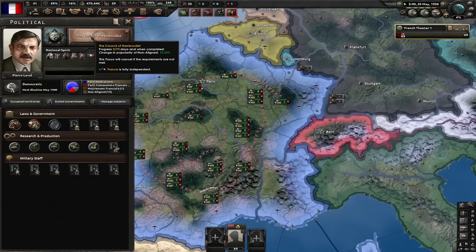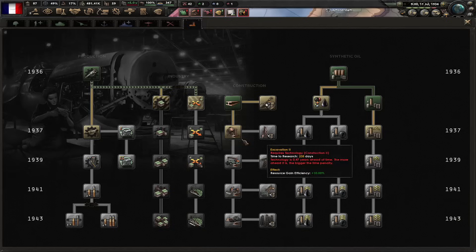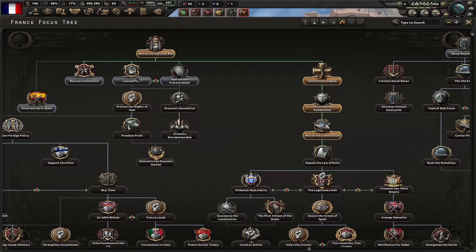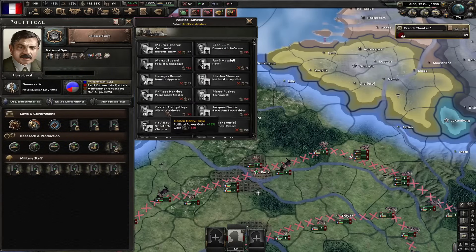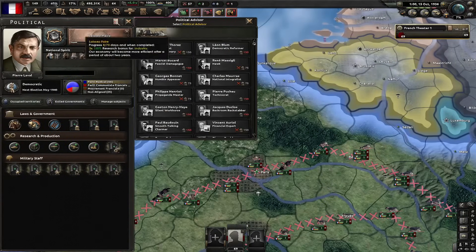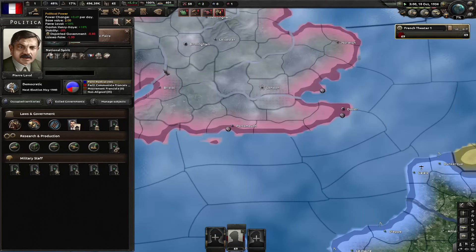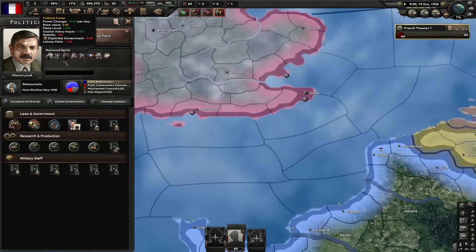Next focus is the Council of Rambouillet. Let's go for disperse industry one. Let's rush construction two. Next focus is revise the constitution. Next focus: Laissez-Faire. Let's now hire Gaston, a silent workhorse. This is going to get our daily political power gain up from around 0.4 to 0.7 — actually 0.69. That's even better.